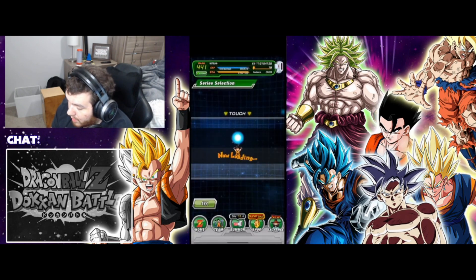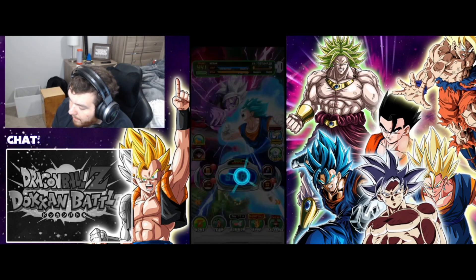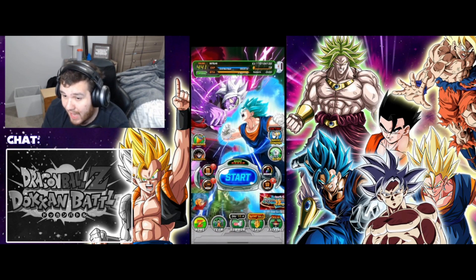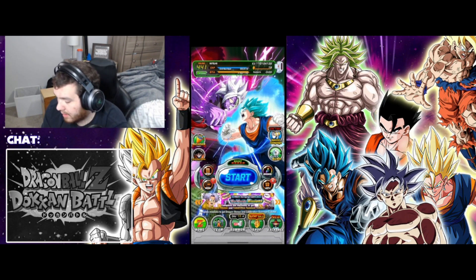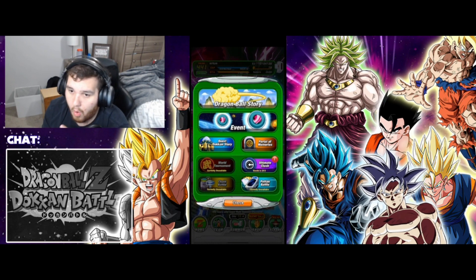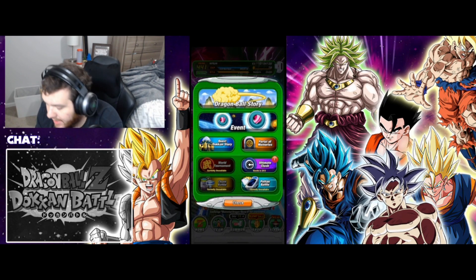There is Dragon Ball story, which covers Dragon Ball, Dragon Ball movies, GT, and Dragon Ball Z, and there is the Dokkan story with stories from Dokkan itself. The Dokkan story is normally the best place to get link levels — I'll get into that way later in the video. Portal of memories is for events that aren't currently active — you can access them using keys. Keys are pretty rare, so only use them in extreme cases, like needing a specific character for a mission. Otherwise, wait for the event to come back.